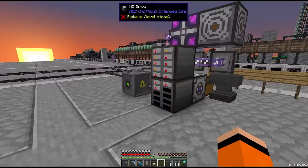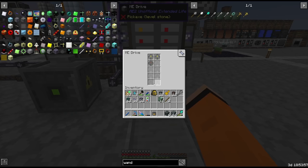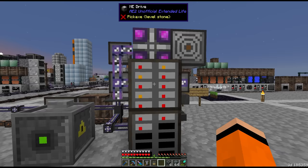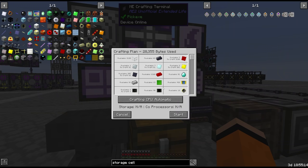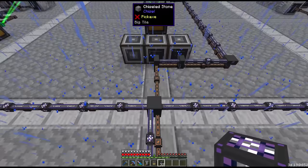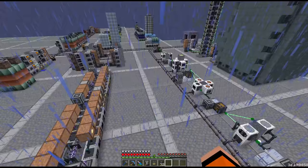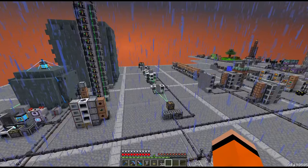I was wondering why nothing would go into the drives — we are completely capped on our 4k storage cells that we haven't touched since around episode 4. I think the drives filled up so quickly, even though we have drawers everywhere, because of ore processing. Basically all the outputs from ore processing go back to our main AE system, and a lot of the dust coming out doesn't have its own drawer in the base. But honestly it's fine at this stage — the storage cells are cheap enough.